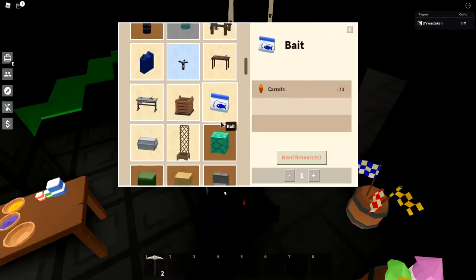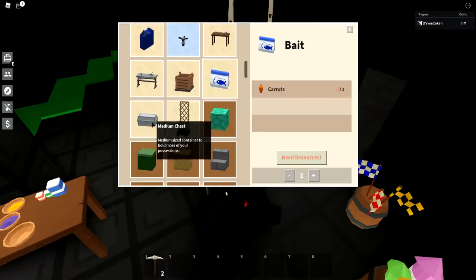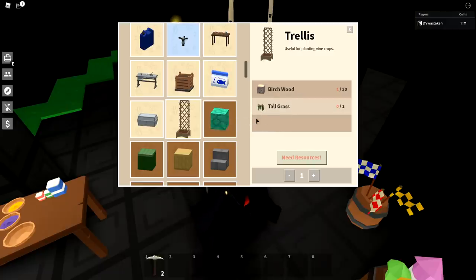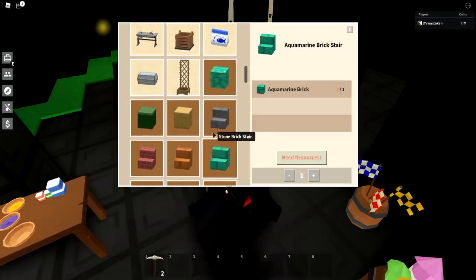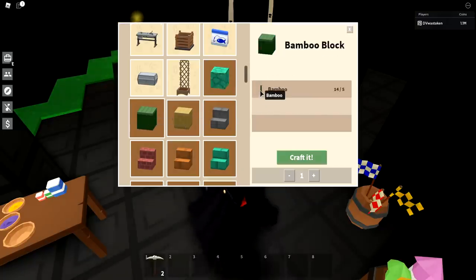Stone cutter — make your own. Composter — make your own. Bait is easy to make yourself if you do a lot of fishing, though I never use it. Medium chest — grind for it. Trellis — just grind for it; you only need birch wood and some tall grass, which you've got tons of around your island. Aquamarine shards are a big pain — I'd recommend just buying those from people and then crafting whatever you need, like aquamarine blocks or brick stairs.